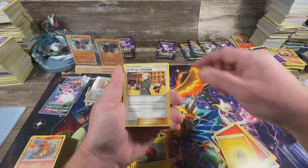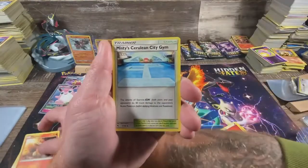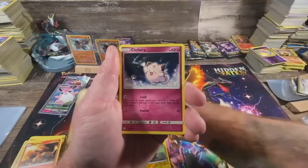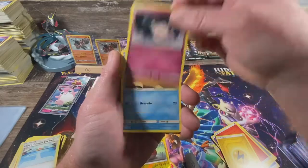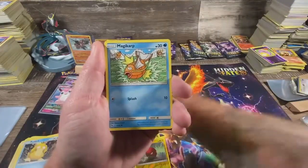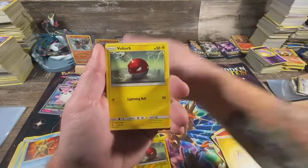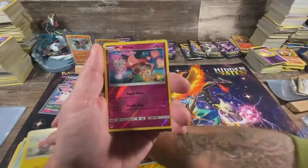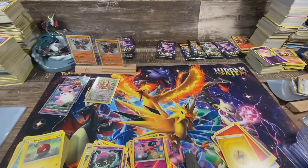Energy, Lt. Surge's Strategy, Magmar, Misty's — Cerulean City Gym, Clefairy, Psyduck, Magikarp, Staryu, Voltorb, Mr. Mime reverse, and a Weezing rare. Not looking too hot so far — halfway through and the Charizard packs didn't pan out.